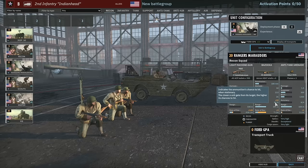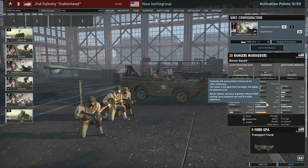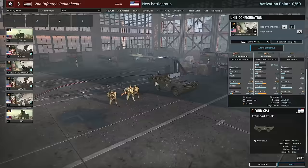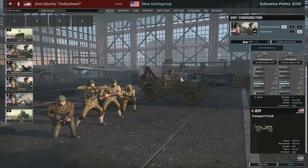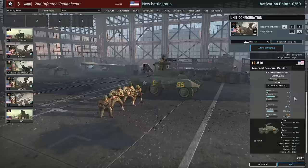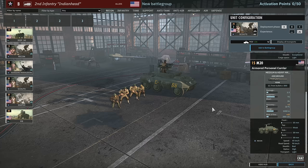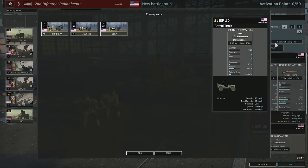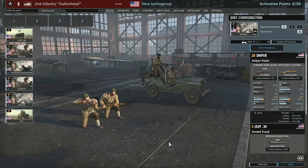The Ranger Marauders come in with 2-star veterancy, which makes the bazooka really accurate — technically over 100% accuracy, which is crazy. They can only come in the 4GPA and the jeep. One interesting thing about the 2nd Infantry is that a lot of their infantry can come in amphibious vehicles, so on certain maps they might be a lot better than other divisions. You also have the old scouts with two Thompson submachine guns and the M1 carbine, and they can come in with the M20 — though at 15 points I think it's a bit overpriced.